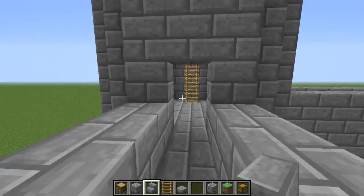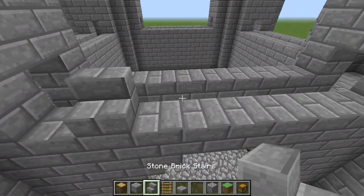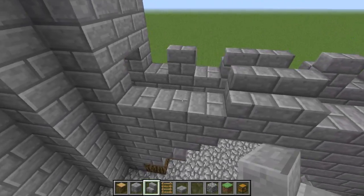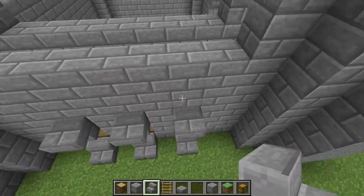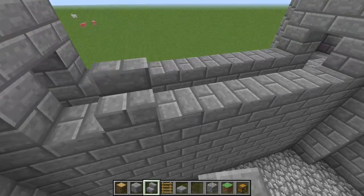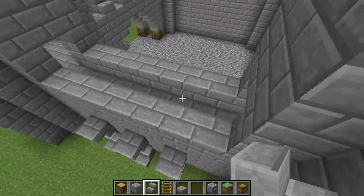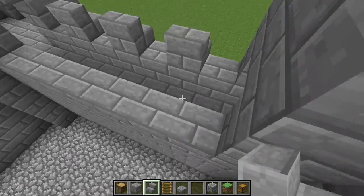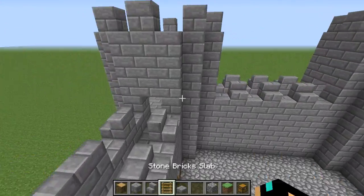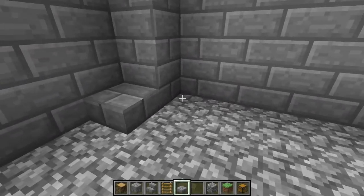Now let's get to the more advanced portion. Go ahead and place stairs like this to make it look fancy. Place your stairs here, here, here, and here on all sides. I'm liking the way this is turning out. The castle is pretty much done at this point. If you guys like this tutorial go ahead and leave a like.